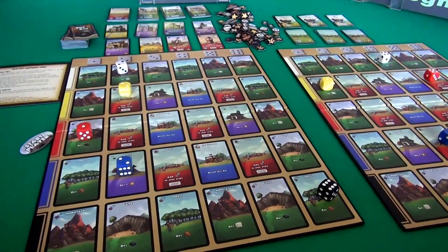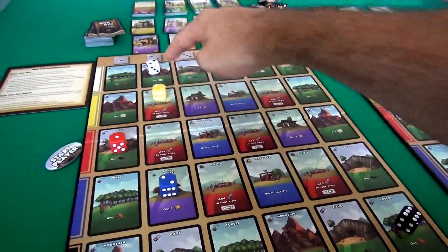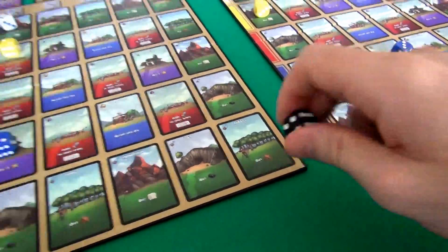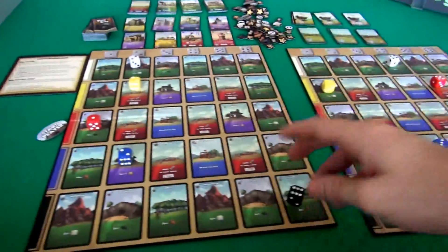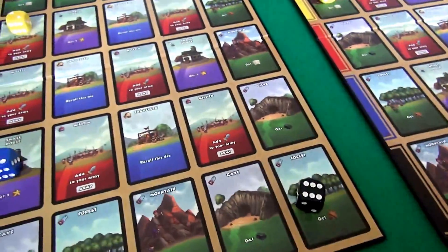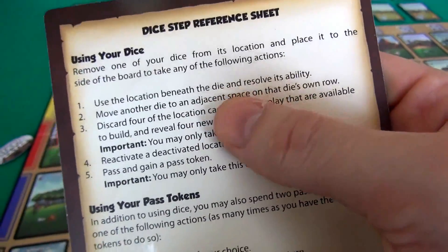The first thing you do on your turn is use your dice - you activate your dice. The simplest thing is just to do whatever the spaces are. Like I talked about, I get one military strength, I get one of each resource, I get one victory point. But there's a few other things you can do with your dice instead. Instead of pulling this off to get one lumber, I could pass with it, which lets me get one of these little hourglasses.